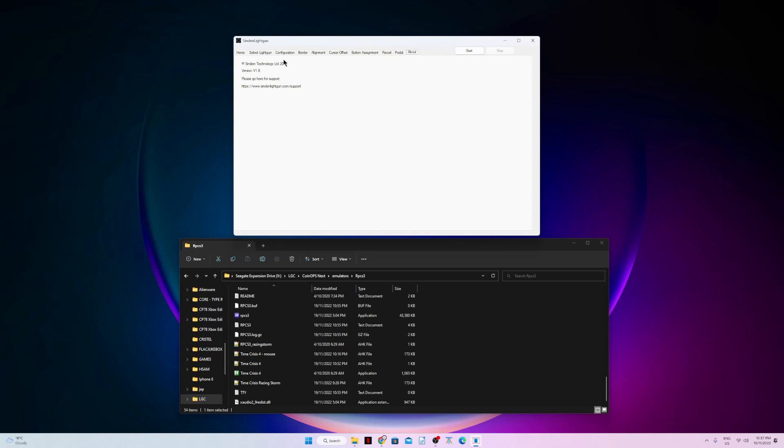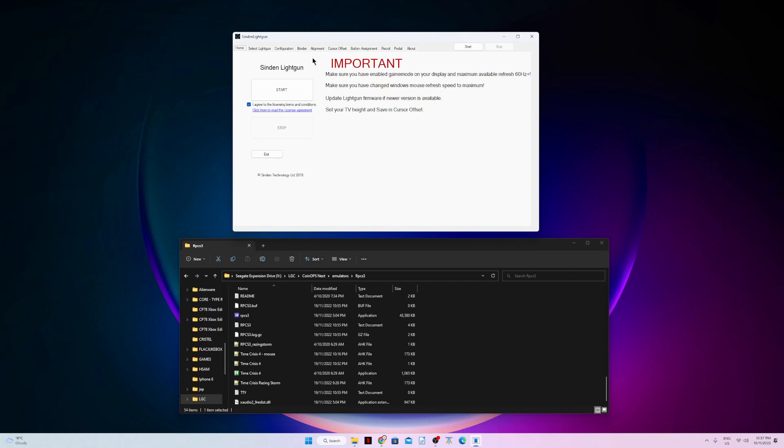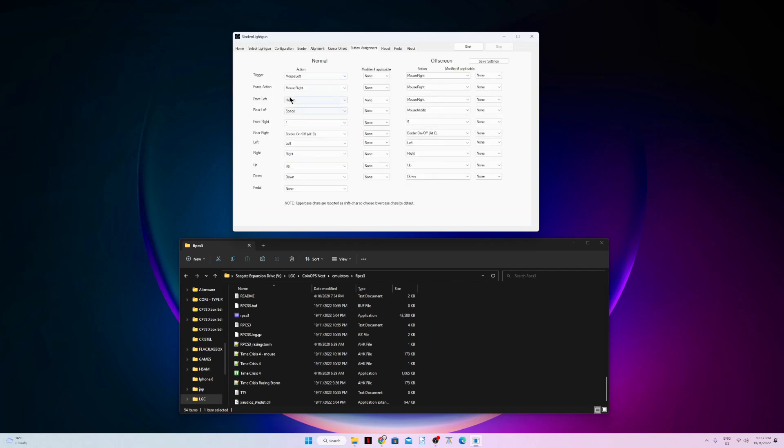Let's try RPCS3. Run the Cyndel Lightgun app, select Lightgun, get Lightgun info, check if it's the latest firmware, go to button assignment — front left should be Return, rear left should be Space — then save settings and click Start.